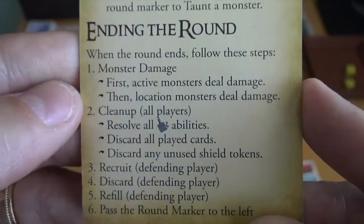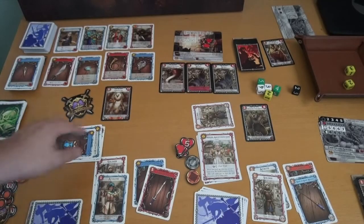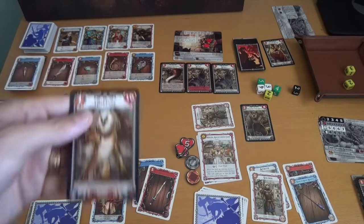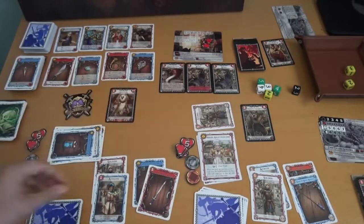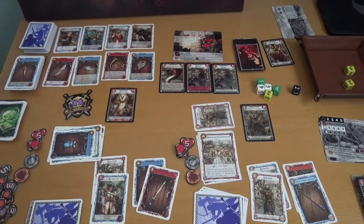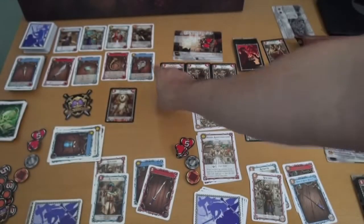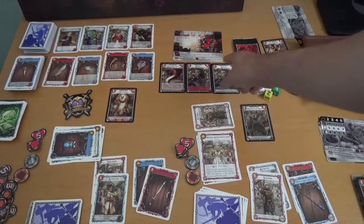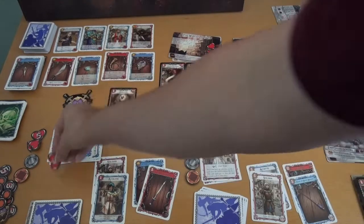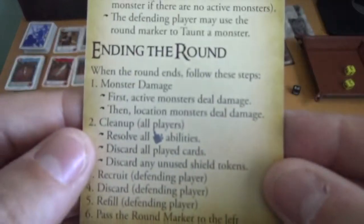Then we move to the end of the round. First thing: monster damage. Active monsters deal damage — so the griffon is going to do one damage to Kronos. I take one of my hearts and put it to the side; Kronos is now down to nine health. Then location monsters deal damage: the cobra does one, the warg does one, and the warg that came with it does one — so my location just took three damage. That's a lot, and I've put myself in a very bad position to start the game.